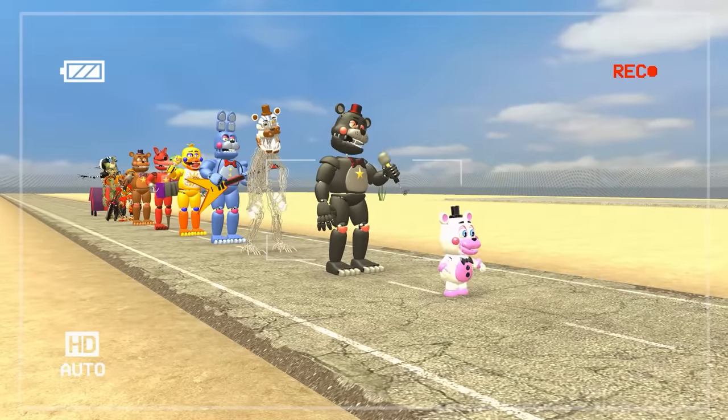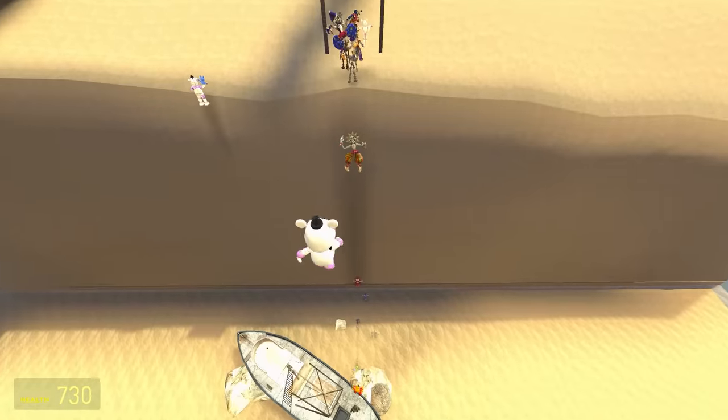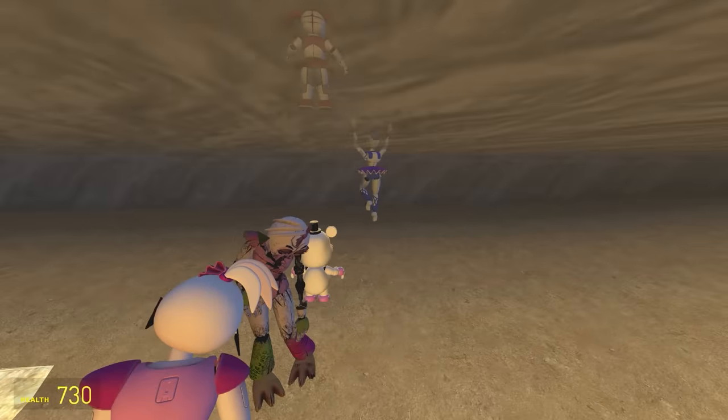Here's our next batch of creatures. We begin with a little Helpy — he's only small. He's not actually that slow, but he had no jump. He's in the water with the fishes.